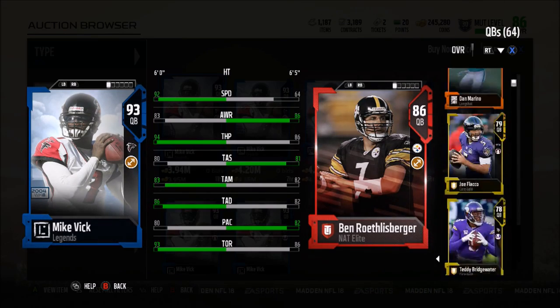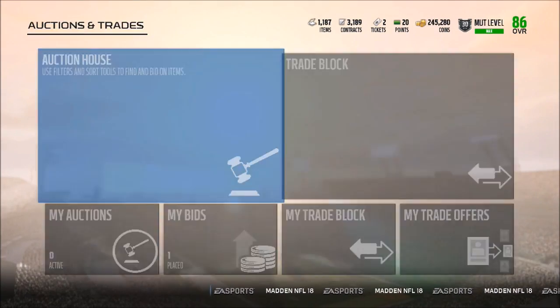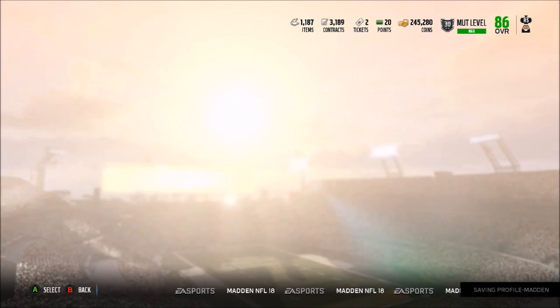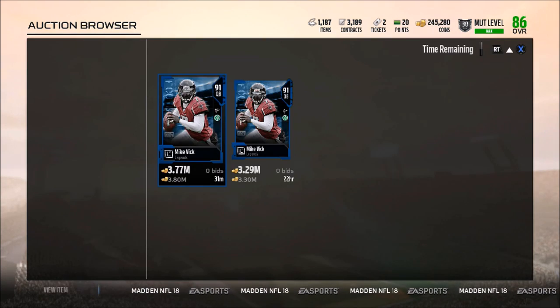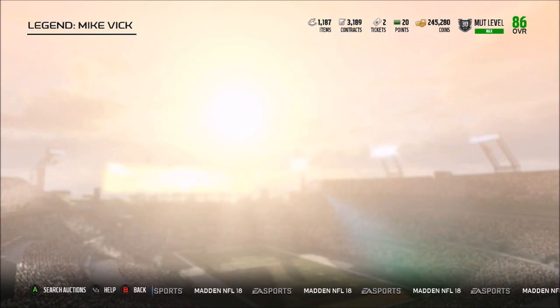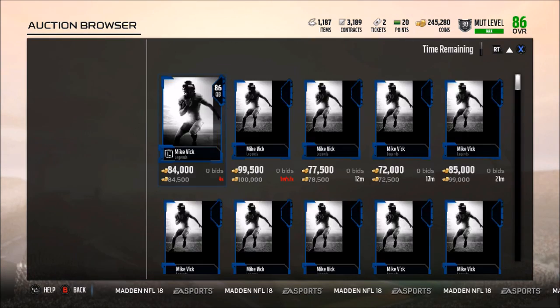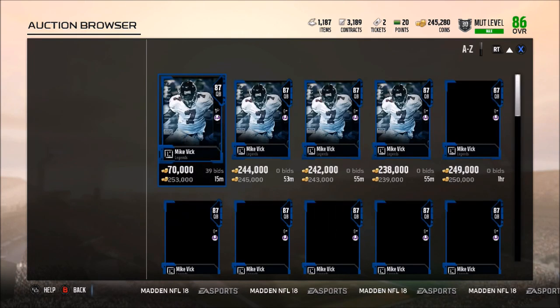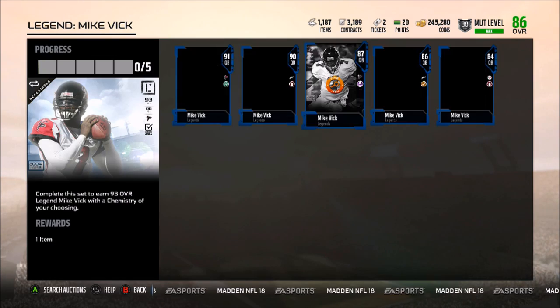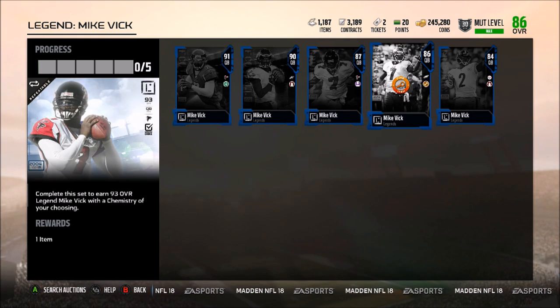Let's compare the 93 overall to the free 75 overall card we used for the solo challenge - it's quite the upgrade. This set is definitely worth doing because of all the pieces in the Mike Vick set. The 90 overall Michael Vick is going for 3 million coins, which would be absolutely insane to pull. You could pull the 84 overall for about 20,000 coins, the 86 overall for about 65,000 coins. The 87 overall is going for 240,000 coins - definitely worth doing the set for that. The 90 overall is going for a million and then 3.5 million coins, so this set is definitely worth doing.